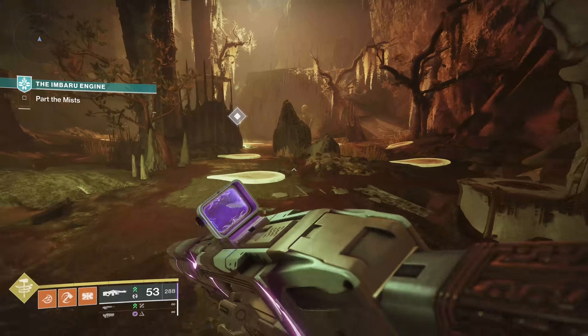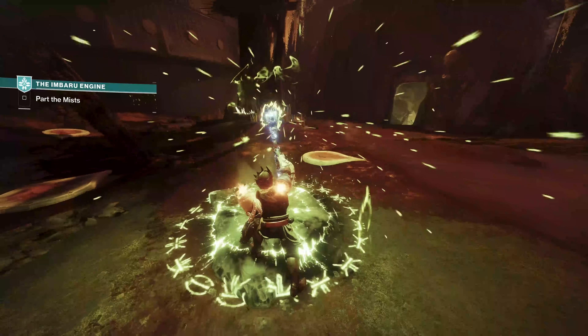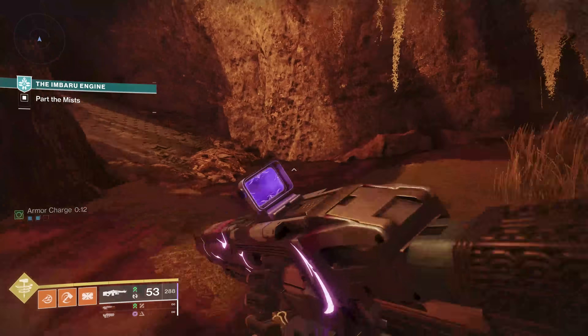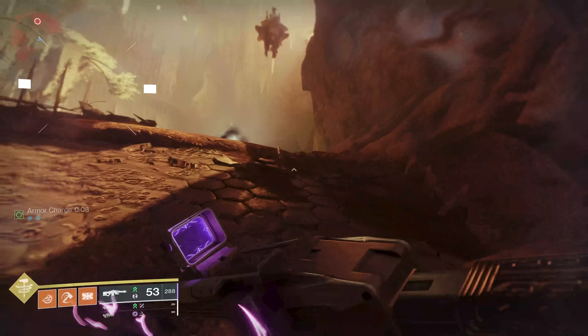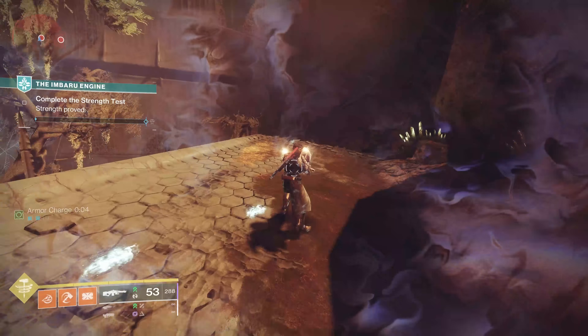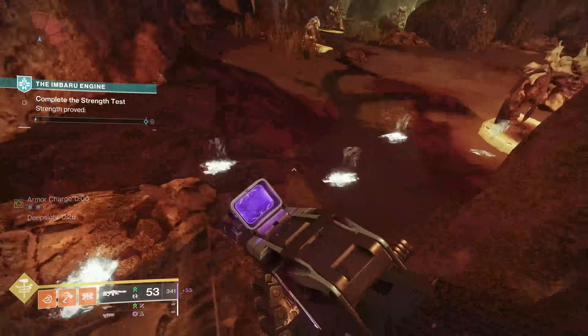So this one is very simple — I've done it multiple times so it goes pretty quick, but I'll explain it as I go. You're going to activate the event, you'll have a bunch of enemies. All you're going to do is shoot them in the right order. The deep sight just shows you where to start — you don't have to activate the deep sight; it's going to be the same no matter what. Once you know this, you can just knock it out.